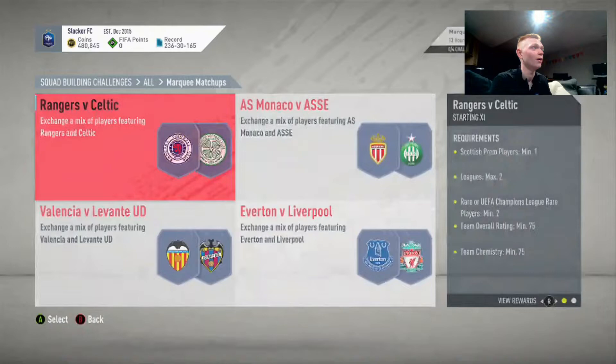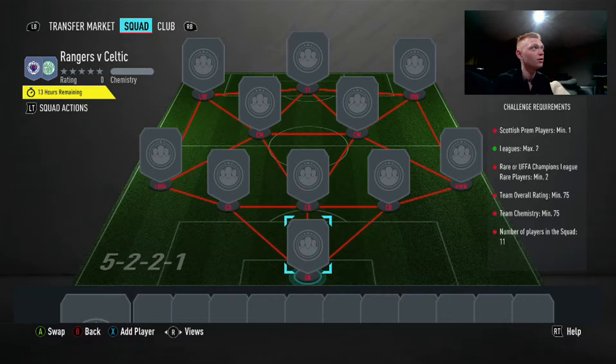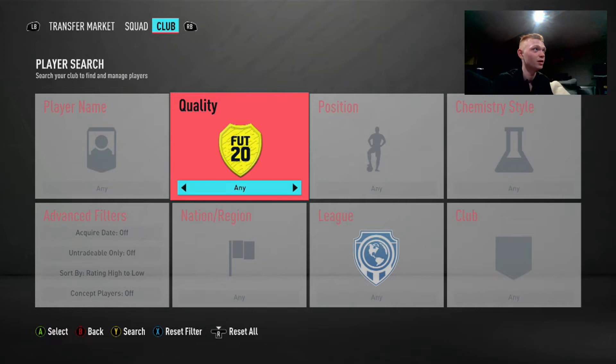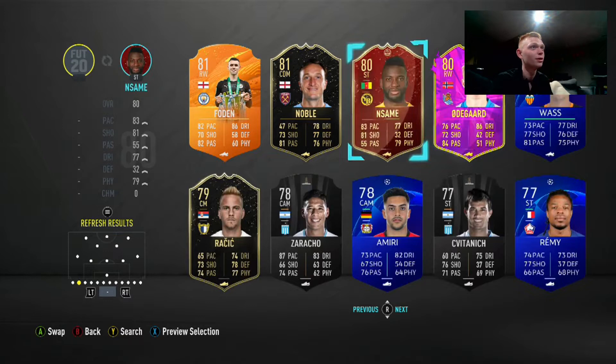So to start with we have the Rangers versus Celtic SBC. We're going to go into this — you need rare or UEFA Champions League rare players. I already sold all of these but basically these spiked in price big time, so you always need to be checking the SBCs that come out. Champions League rares are cards that always go up a ton.